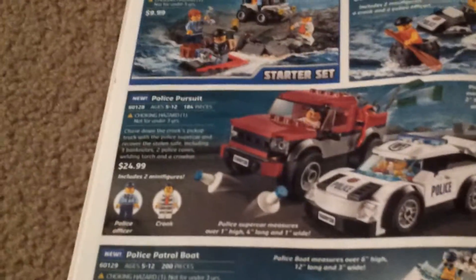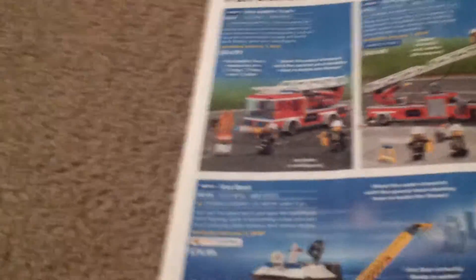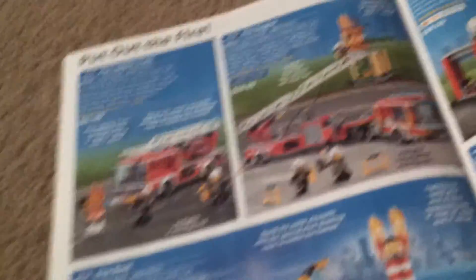New — Turban Prison Island $10 for the Starter Pack. Tire Escapes $7. Police Pursuit $25. Police Patrol Boat $50. Prison Island — that's awesome, $90. Crooks Island $30, that's pretty cool too. Fire sets: Fire Ladder Truck $25, Fire Engine $50, Fire Boat $80.